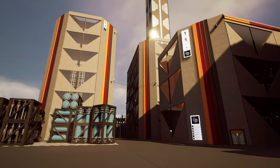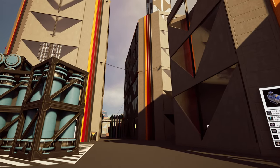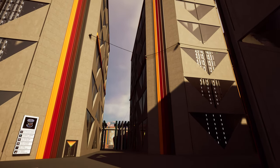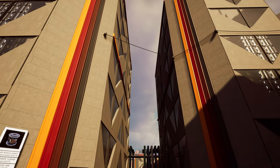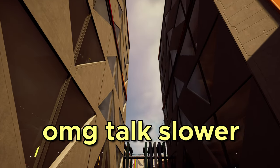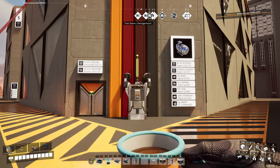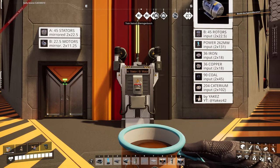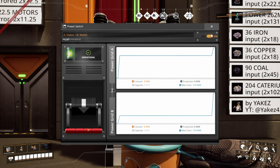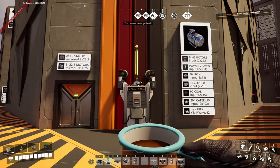When I was designing production for 45 stators per minute, I decided to make both a very high-tech and a very low-tech setup from the get-go. With the high-tech solution, it was very clear that I had a lot of free space, so I decided to go one step further and include motor production into the same stator blueprint. And better yet, I made it swap the entire production lane — a single flip of a power switch swaps the production line from 45 stators per minute to 22.5 motors per minute, if you input 45 rotors per minute.